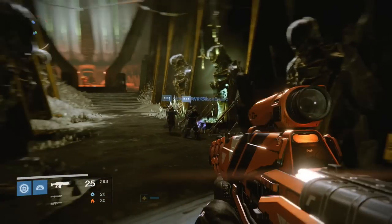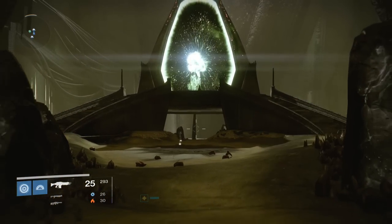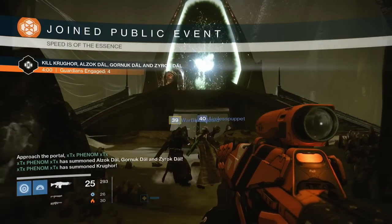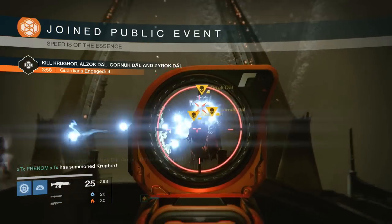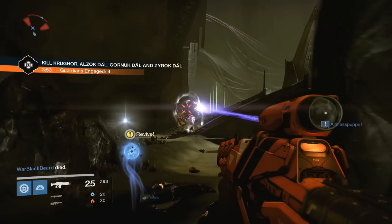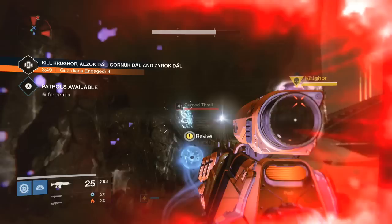In the Court of Oryx Tier 2 Challenge, basically what happens is you face two bosses at once and you gotta take them both down within four minutes. My friend and I were actually trying to do this for a solid hour, 45 minutes or so, and it was just the two of us. The recommended light level is 240, and we were both about 245 when we were doing this.